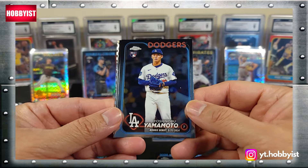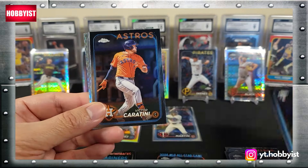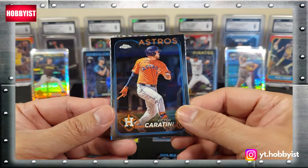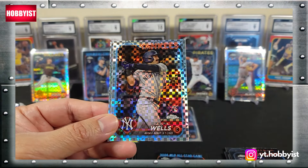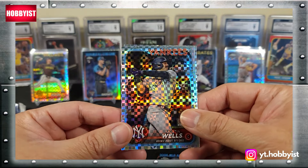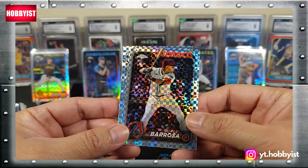There's a nice Yamamoto on the rookie debut, there's a Victor Caratini, Austin Wells on the x-fractor, and Jorge Barrosa x-fractor.